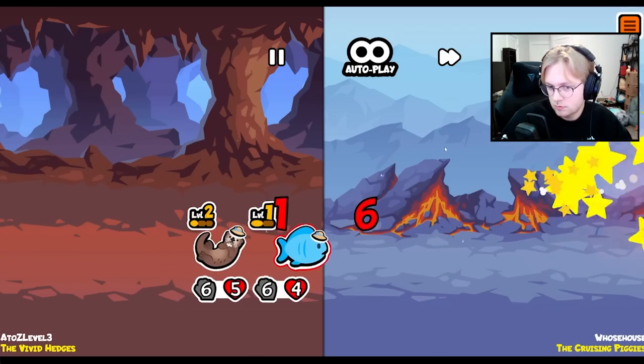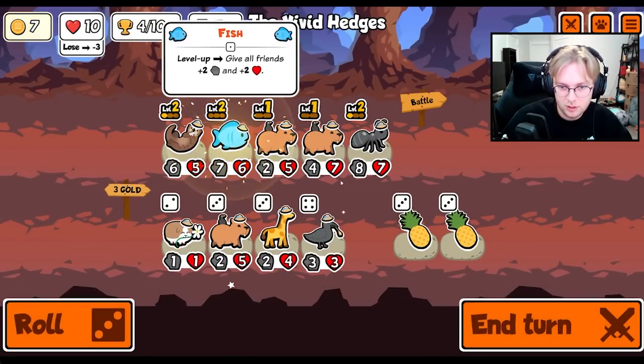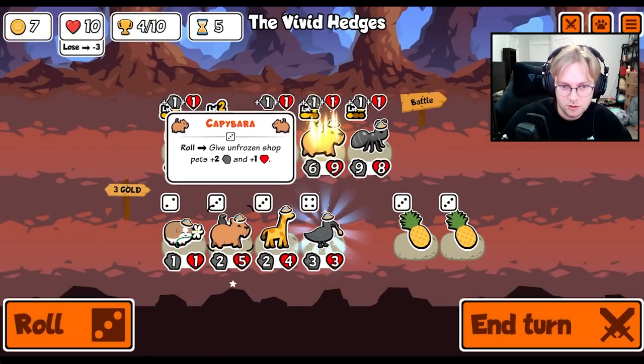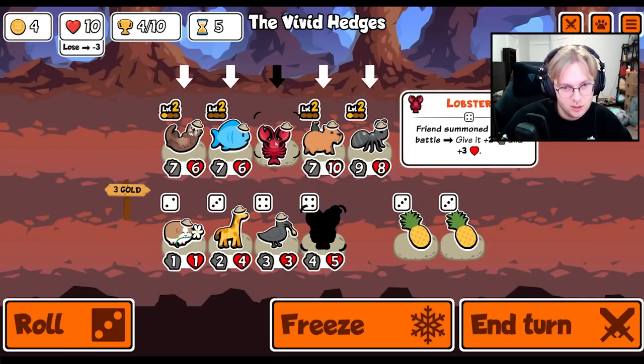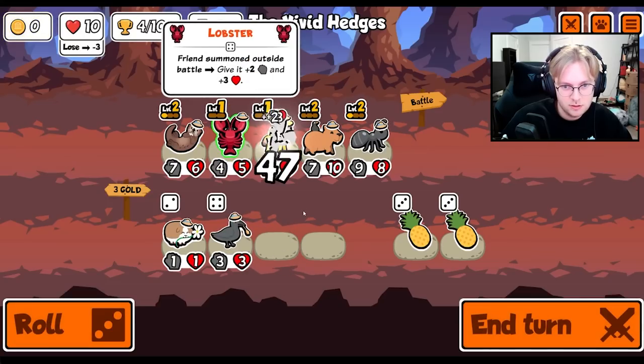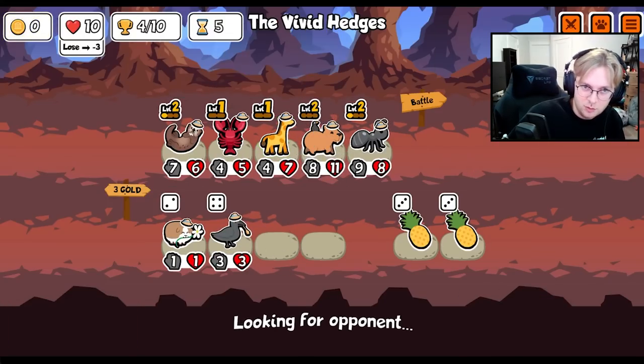I think we get another win. Would love to find an early hippo or an early tamarind. We level up here - there's a crow. We level up here as well, there's a lobster. I like this.